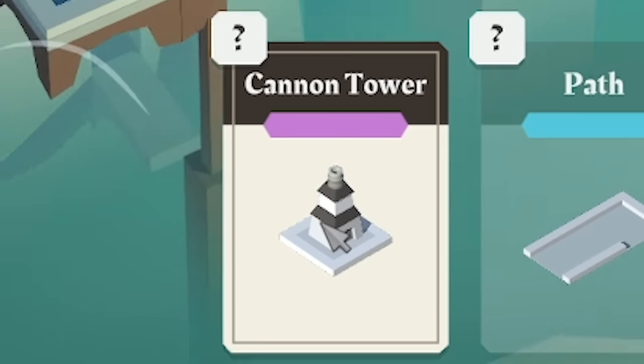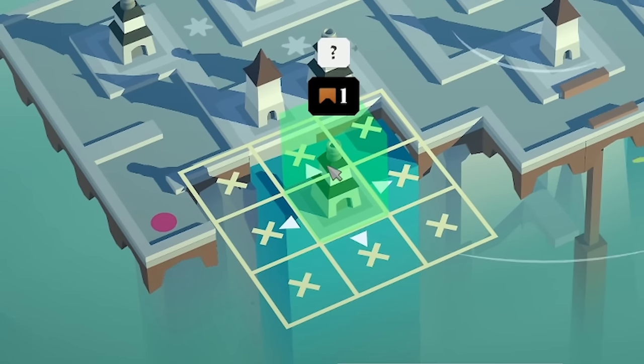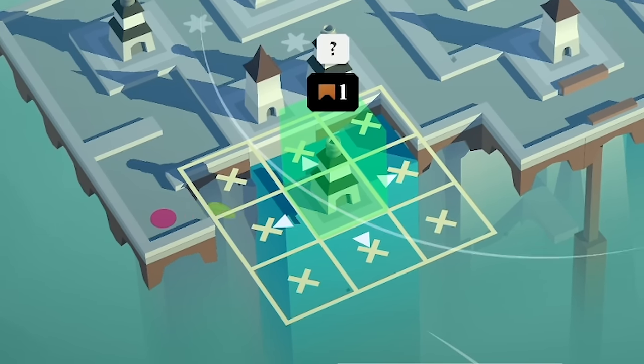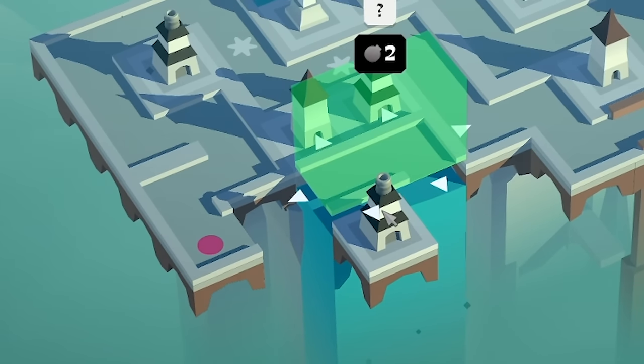We've got a single cannon tower on its own. And then I think that path piece will fit in there perfectly. So yeah, if I shove that there using a bridge, then this path piece — please, can it go there? Yes, it can go there for two bombs. Decent.